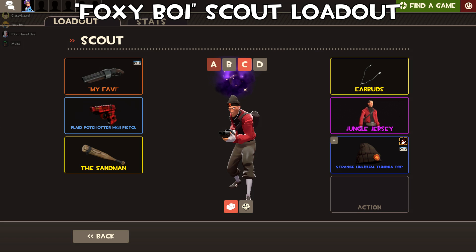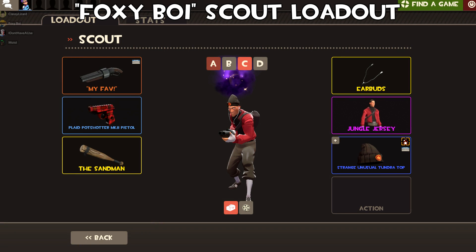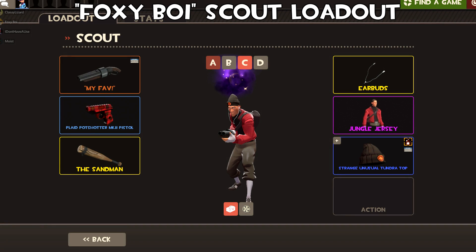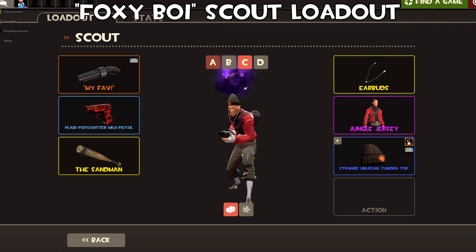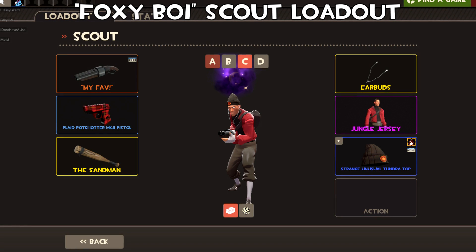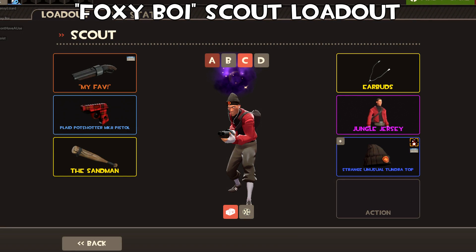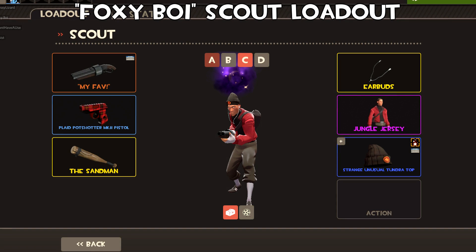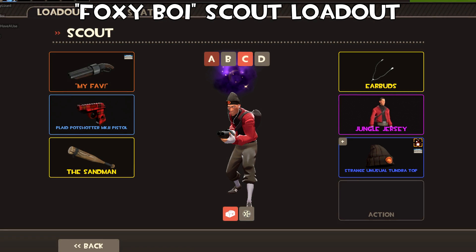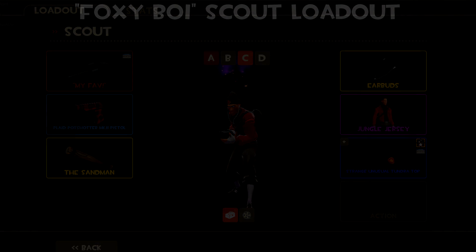Up next we have Foxy Boy's Scout loadout — I've actually got a video coming out with Foxy Boy tomorrow or the day after about this. He's got a strange Tundra Top with the effect Dark Doorway, along with a Jungle Jersey and Earbuds. I unboxed a ton of Blue Moon crates around the Halloween period trying to get that exact unusual. Foxy Boy actually unboxed this himself — it's one of two and the only strange one in existence. The Jungle Jersey with the Earbuds looks quite nice, but the main piece is of course that Tundra Top.